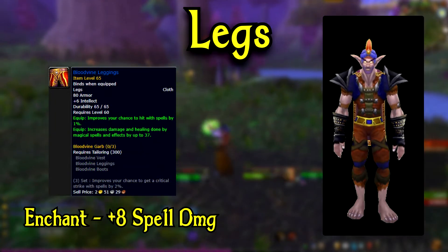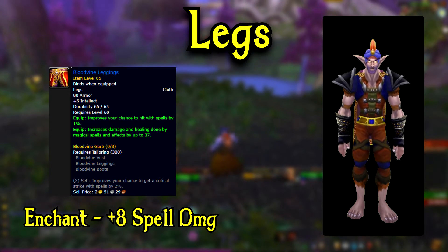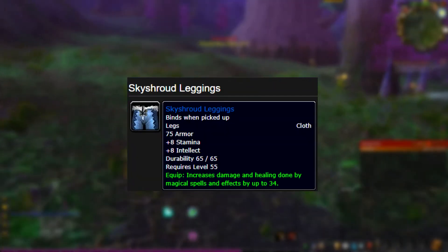For your legs, it's simply going to be Bloodvine Leggings — once again this is our best in slot, so try to save up your gold and get this ASAP. A good alternative to use before getting Bloodvine Leggings would be the Skyshrot Leggings coming from Lower Blackrock Spire.